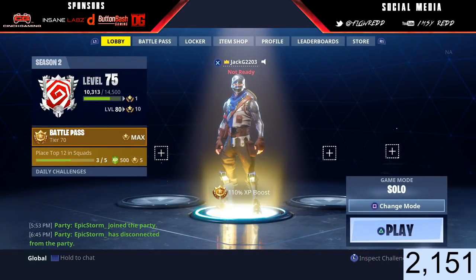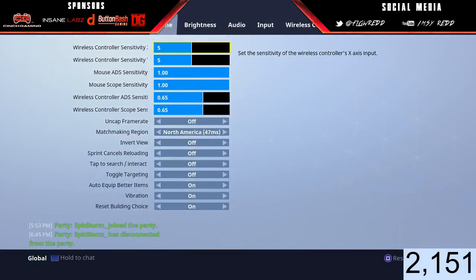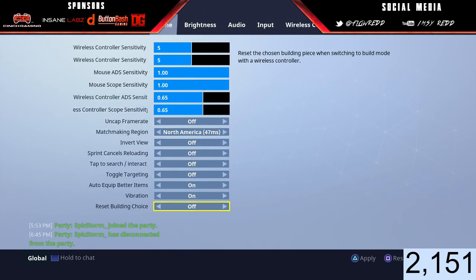I'm just going to show you guys how to fix that and make it go back to normal building. What you want to do is hit Options, go to Settings, and it's literally the first tab — Game. Go all the way down to 'Reset Building Choice' and it's gonna be off. You want to click it on and hit Apply. Save that — it's really gonna help you out because it'll go back to the original setting.